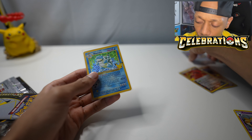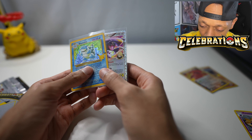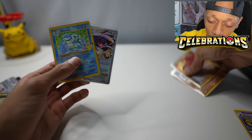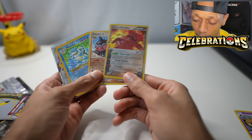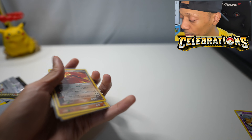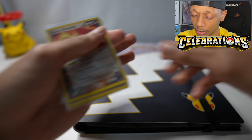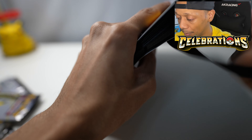A Blastoise pull in this Celebrations opening! We got two duplicates that are actually kind of hard to pull — took me a while to get both. I like this Blastoise, it has better centering than the one I already have. If you would like to trade, I'd like a Venusaur — we can trade a Venusaur for the Blastoise. I have a lot of duplicate celebration cards, so I might trade or sell them in bulk.